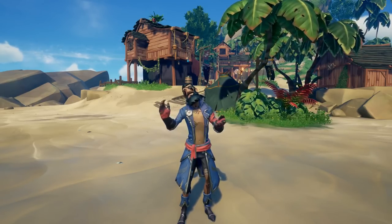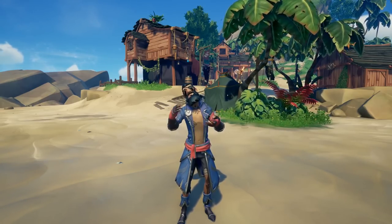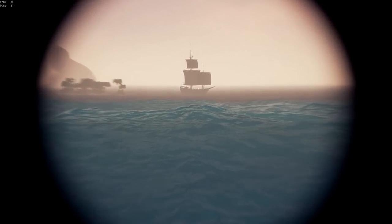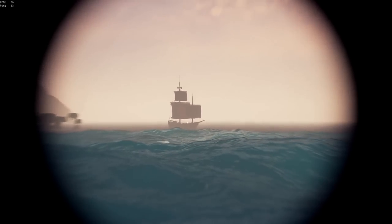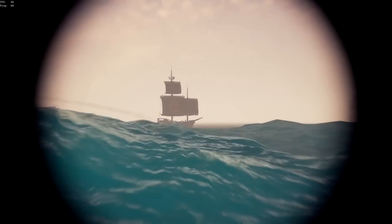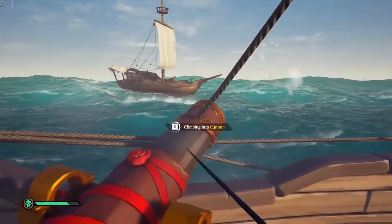Now I want to transition into some clips of me actually approaching other ships, judging their skill based solely on their cosmetics, then going to fight them to see how that assessment holds up. One of the first things I look for when approaching a ship is whether or not it has a figurehead — if they don't, that means they typically are pretty new and probably can't afford one. Right here we have a boat that doesn't have a figurehead and it's flying the Ashen sails. I see a lot of new players using the Ashen set these days. And climbing up, I see the Crab set and the Seadog set. So just as I suspected, these guys aren't too great.